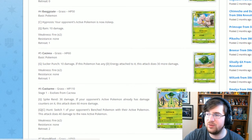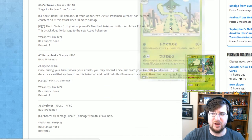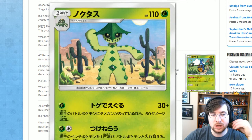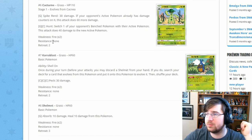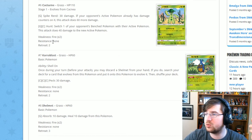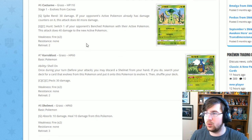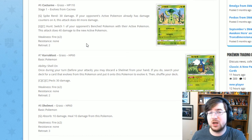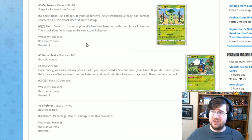Next up we have Cacturne, our desert man of choice. He has Spike Red for one Grass — 30 damage, and if the opponent's active Pokémon already has damage counters on it, it does 60 more damage, which is pretty cool. Then Hunt Switch for one Grass one Colorless switches one of your opponent's bench Pokémon with their active and does 40 damage to the new active. He's a supporter-style attacker but not a great card — fine for pre-release though.